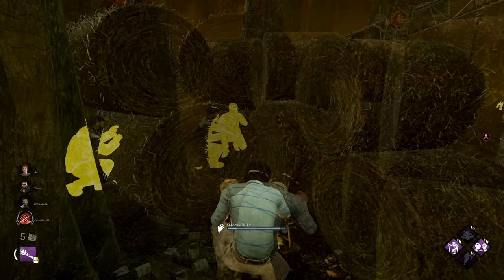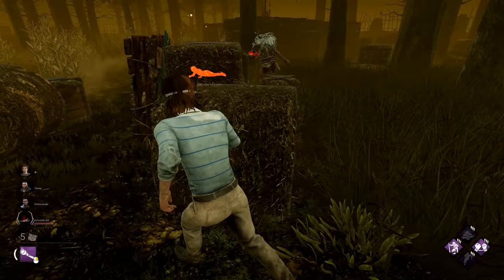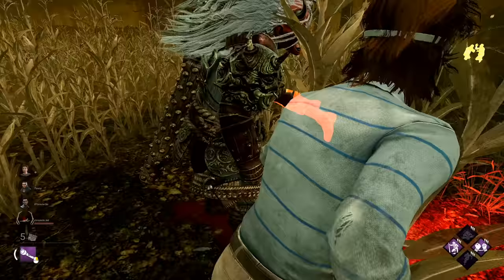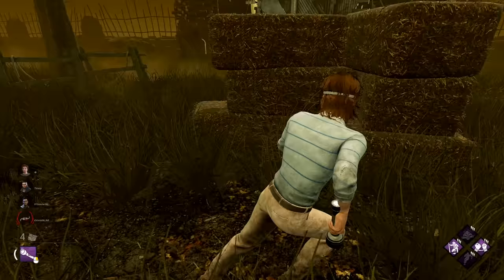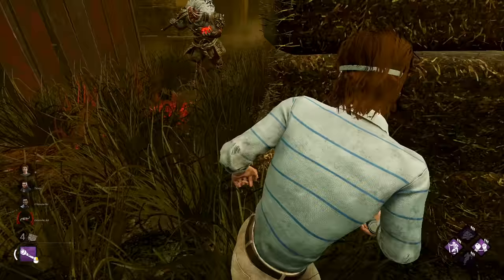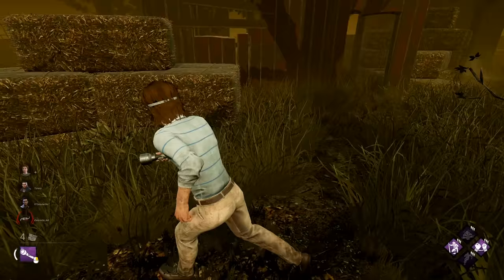I'm guessing this is the Ruin — yep, it was. He definitely knows we're here. We do have a pallet over here, luckily. We're definitely not going to get the flashlight save. Why did she DC? Oh no, this is going to be a really hard match. Let's take him to this pallet and just throw that down. Don't really want to die — should double back, everyone always does.